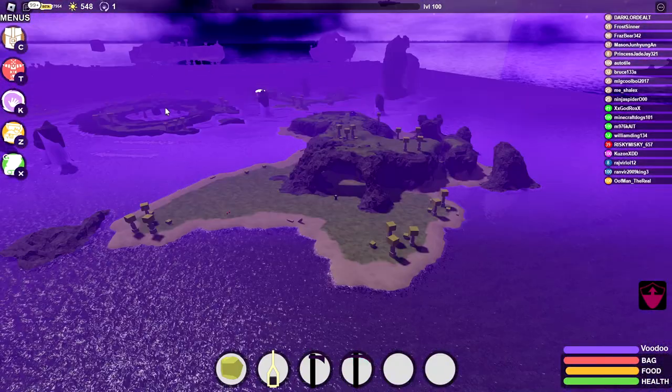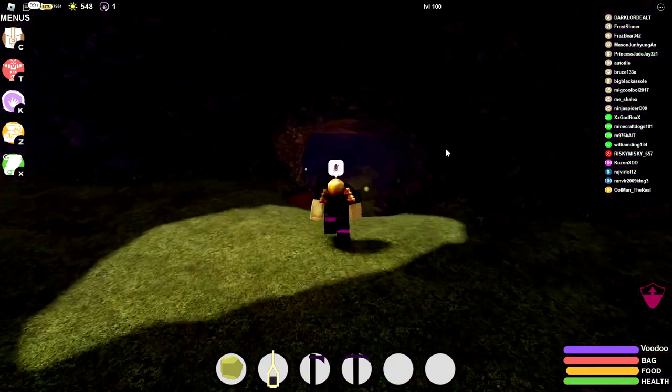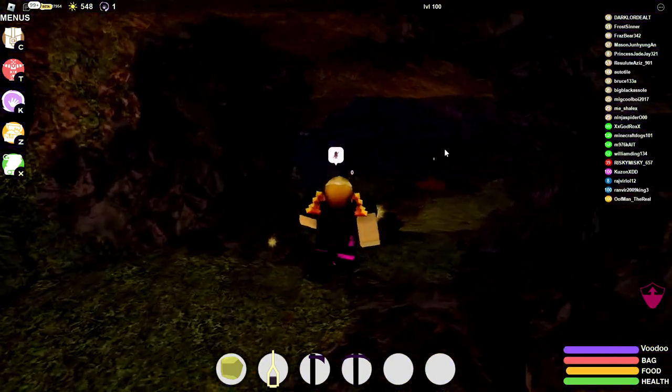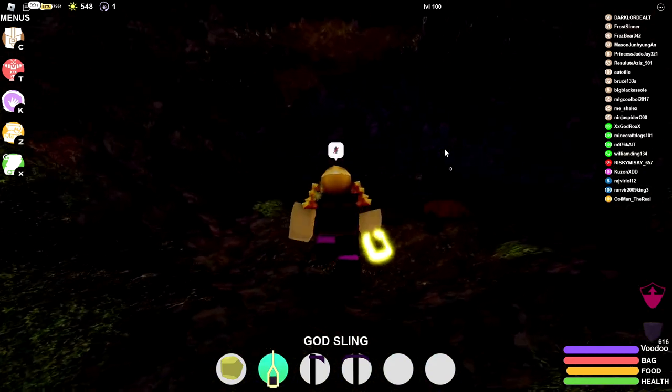This is the new void cave, and that's the middle lake island right over there, so you'll be able to tell where this is based on that. This cave is very, very dark, so I recommend having some resources to craft torches to light up the area, otherwise you'll just be walking in blind.